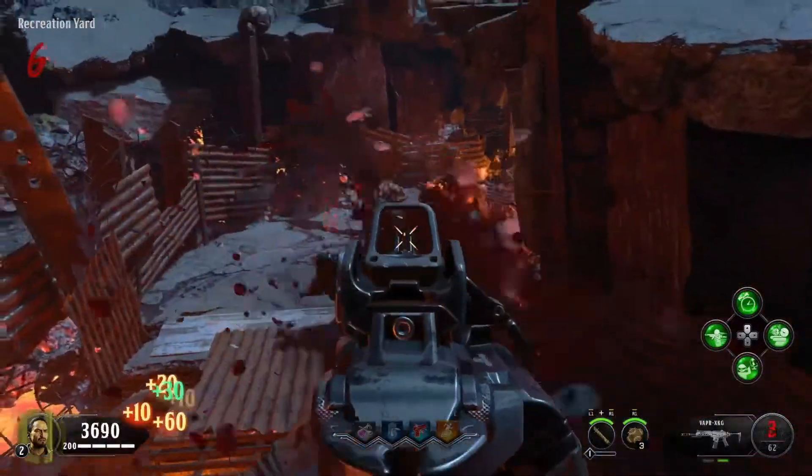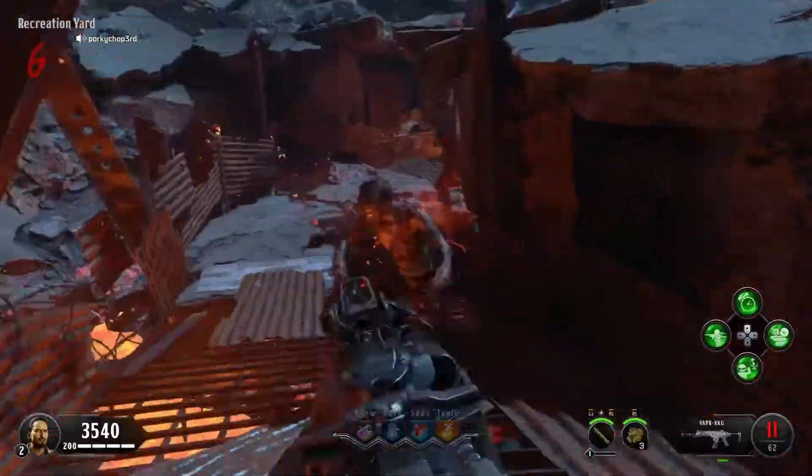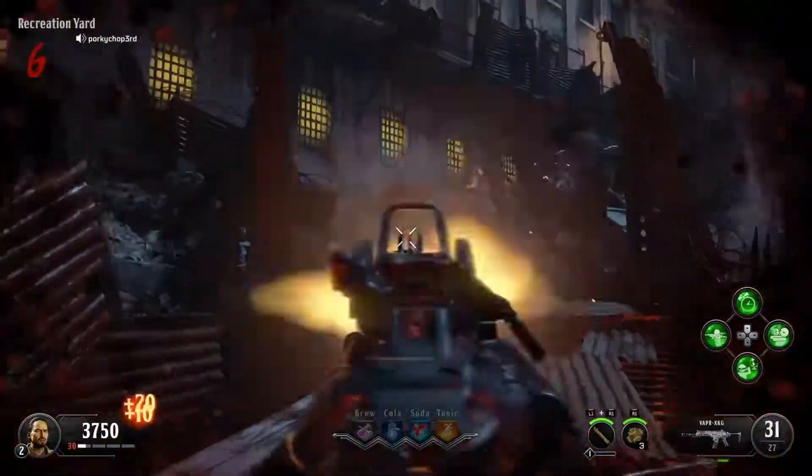It's kind of like on the original Mob of the Dead and how there's one on Classified too. That's all there is to it — just get a sniper and point at that little building right back there. That's how you do it, I'll see you guys in the next one.